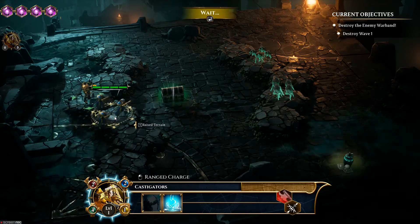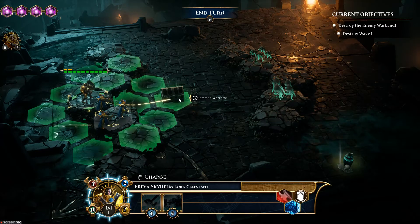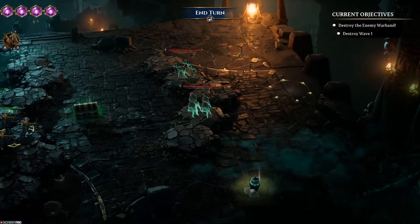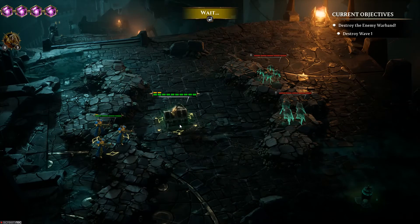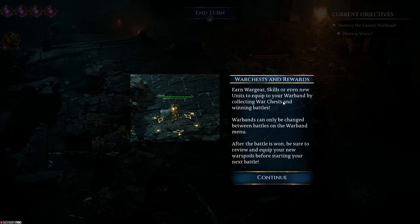We're definitely going to get these Castigators on the race to ring — we have better firing range at this vantage. I'm going to go ahead and take this war chest. Chain Rasp Hordes — that's all I see right now. Earn war gear, skills, or even new units to equip to your warband by collecting war chests and winning battles. Warbands can only be changed between battles on the warband menu. After the battle is won, be sure to review and equip your new war spoils before starting your next battle.